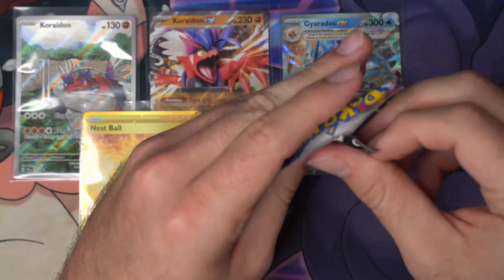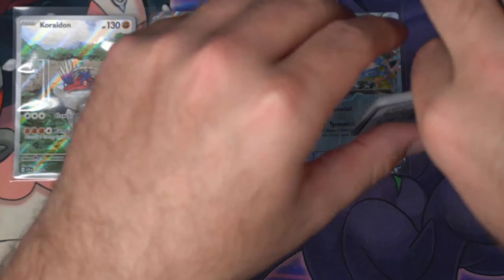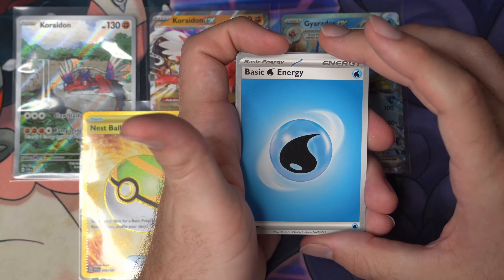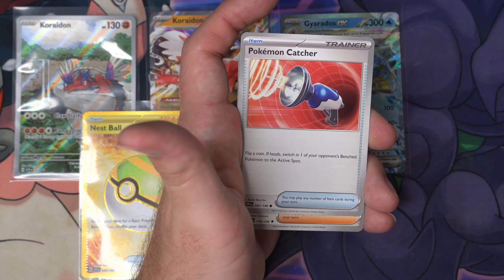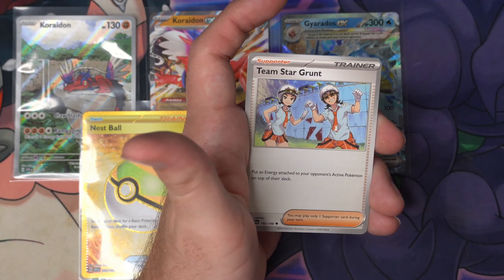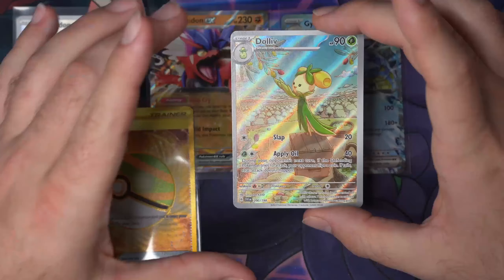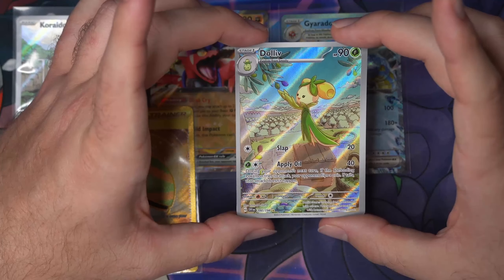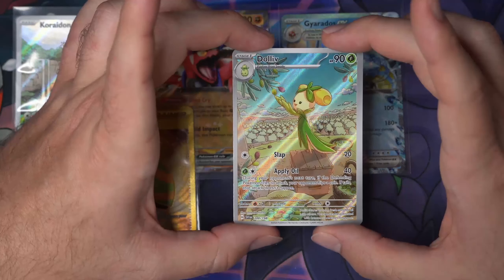We have one final pack — can we get back-to-back hits at the end of this ETB? Did someone say last pack magic? One to the front, our last pack starts with a water energy. Magikarp, Magnemite, Torrentula, Pokemon Catcher, Judge, Floatsel, Team Star Grunge, Reverse Squawkabilly, and a Dolliv alt art or character art — look at you just picking olives! Are you ripping an olive from a tree or giving it a little high five?